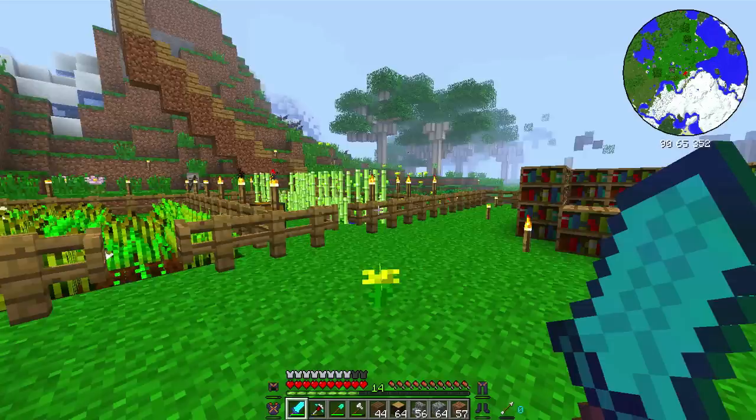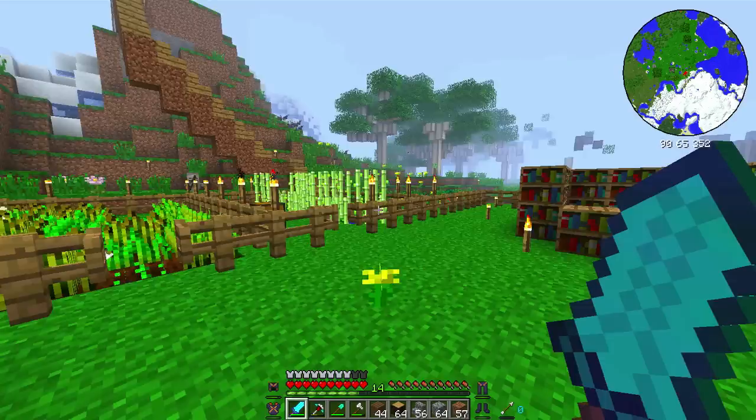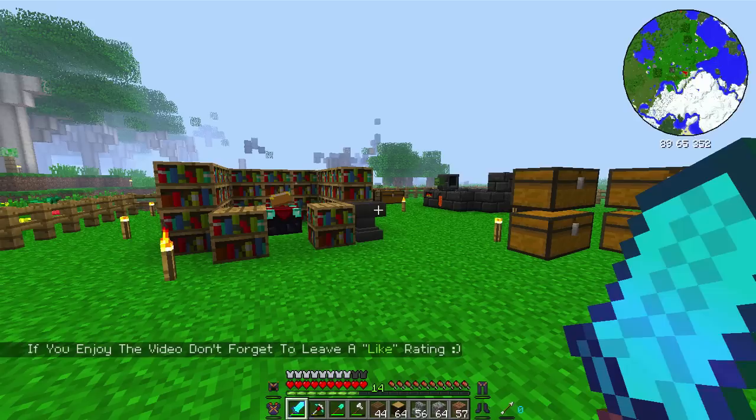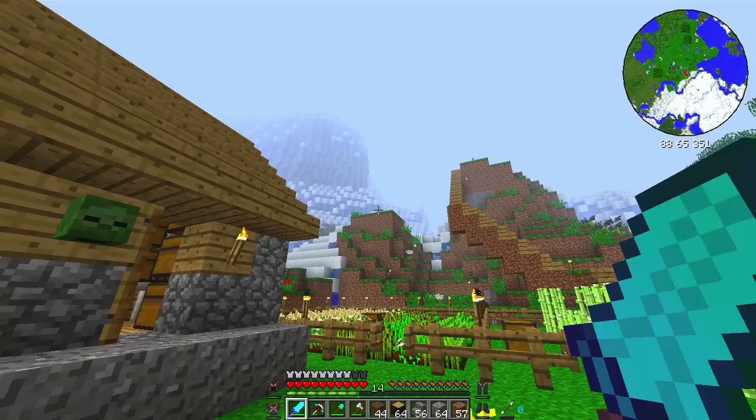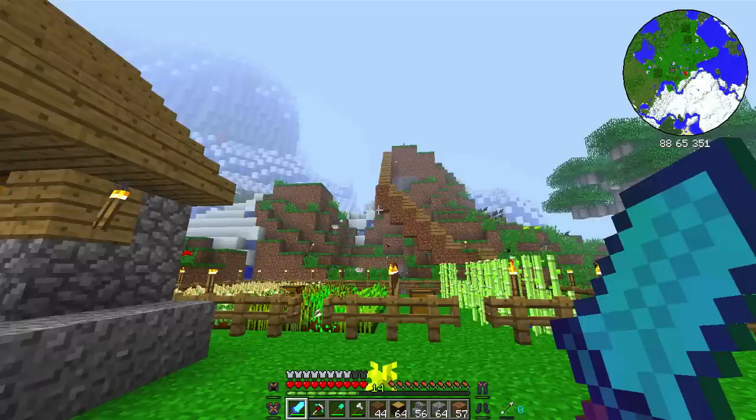There's a skeleton over there shooting arrows at me, but hold off because we're doing a little intro, Skeleton. What we're going to do in today's episode and the next few episodes is build an amazing Hexit house. I thought a Skyrim-themed house fit the theme of Hexit, and I think it'll be pretty darn awesome.